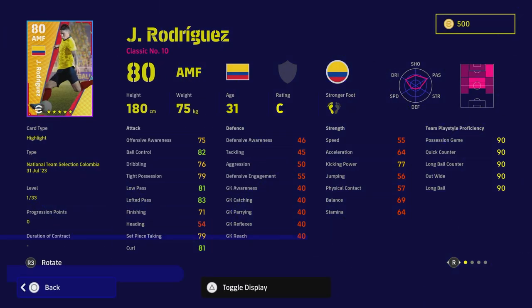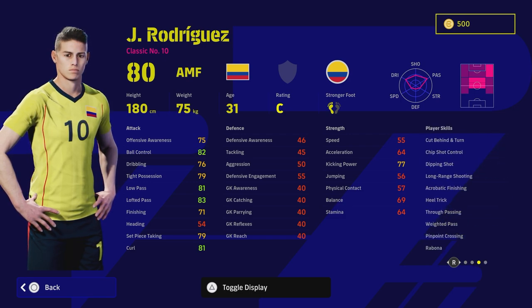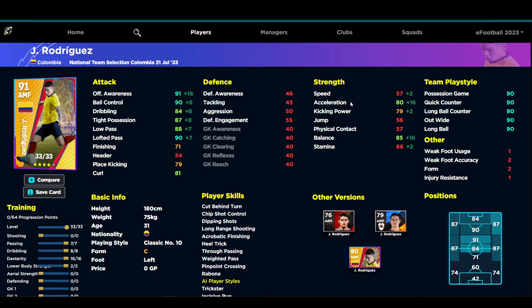That's more evident in James Rodriguez, who we look at as an AMF. He's listed as a Classic Number 10 — a very unique play style. He has standard form, not Unwavering, but he has a whopping player skills list. He doesn't have some of the best skills in the game, so you'll need to give him One Touch Pass and Double Touch, but he has very unique skills for a Classic Number 10. His stats go really nicely — it's just that he's got no pace. That speed is going to be a killer on this card.